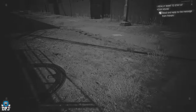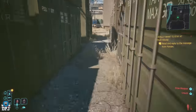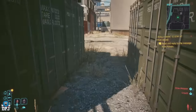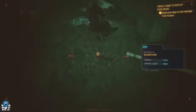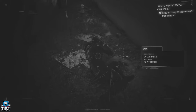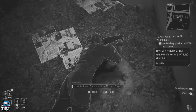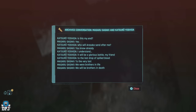Upon further inspection, you can find somebody else who is also on death's door. If you try to speak to him, he just tells you to leave him alone. If you walk away and come back, he will die. Upon his death, you can loot his body, which takes this conversation a little deeper - these two are actually best friends who were tasked to take each other out. Pretty grim.